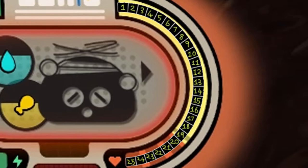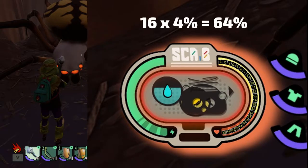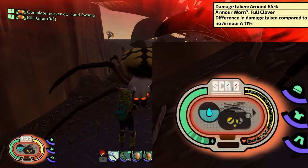Now if we switch over to a full set of clover armor and take a hit from the same animation, we now take 64% of our maximum health as damage using the previously mentioned math. This means we've taken 11% less damage since putting the clover set on. Not that great, but what can you expect from a few leaves?